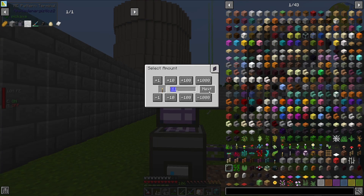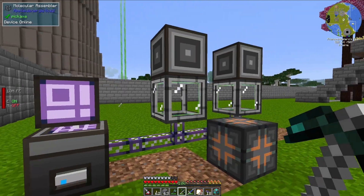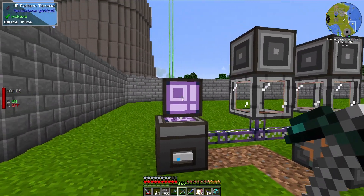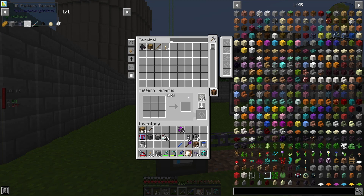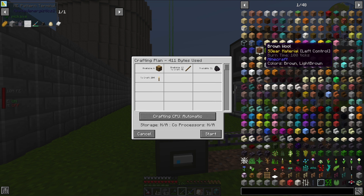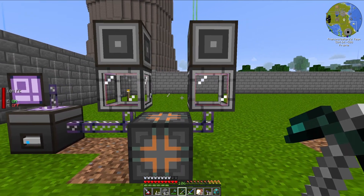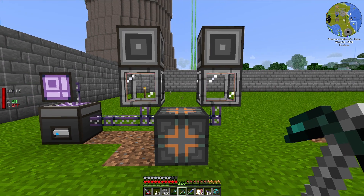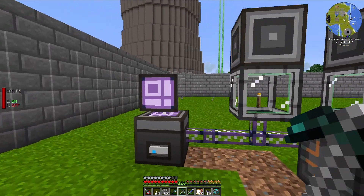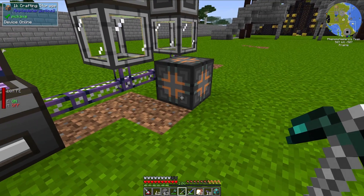Now I should be able to craft. If I tell it to make 10 torches, it will be able to do so very quickly — quicker than you could actually see what was going on. So let's tell it to make 200. I'll watch the crafting as it goes. As you can see, it's doing one thing at a time. At the very beginning it was blinking sticks and then blinking torches, and now it's just blinking torches because it's done with the sticks. It can only do one thing at a time if you only have one crafting storage.